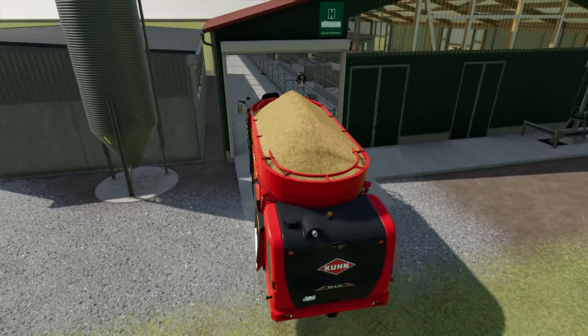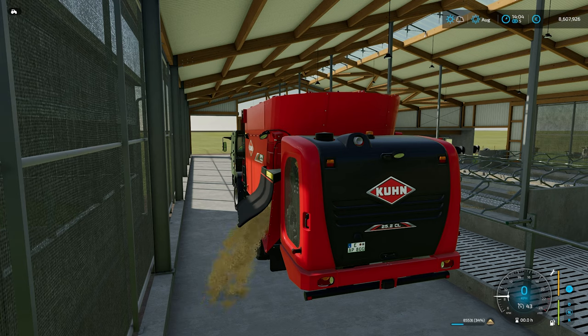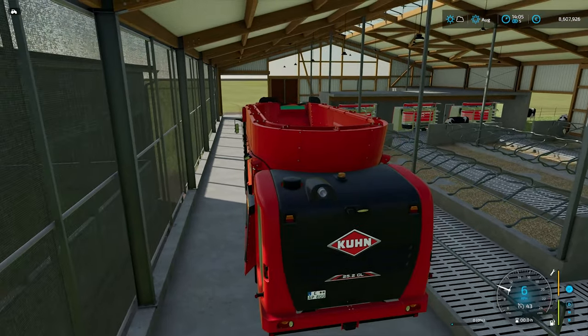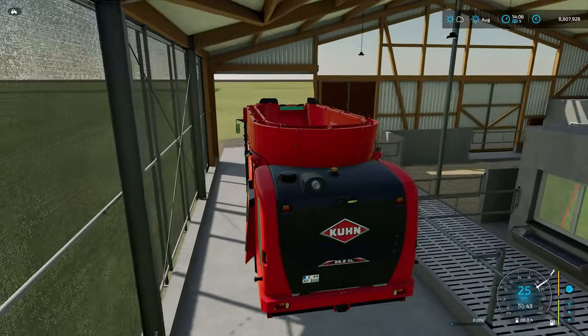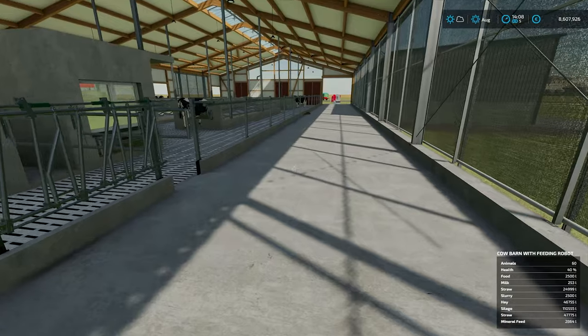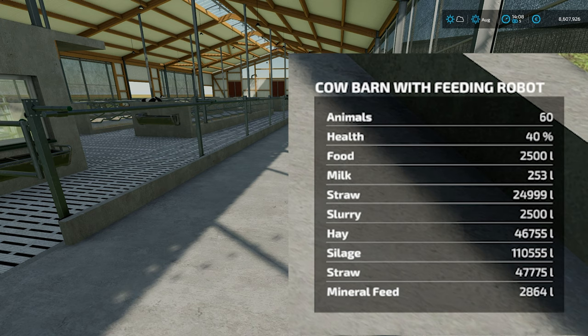We are dumping a whole load of straw into the shed, and as you can see it's filling up the floor inside — you can see it in the pens. Job done. We'll drive out of here, bring up the menu, and have a look at what's what. Back into the shed now, and as you can see our barn with feeding robot down there in the bottom right-hand corner — it has all those different inputs and outputs.